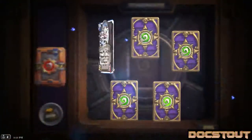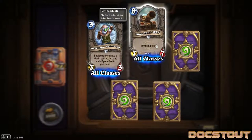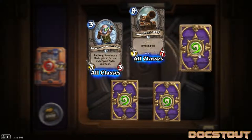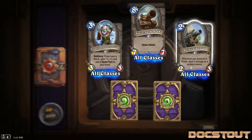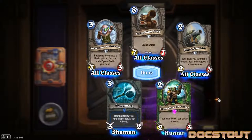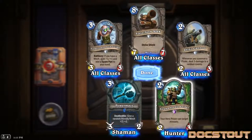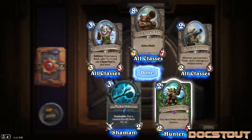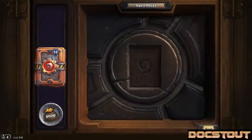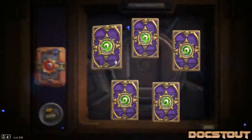Another Tinkertown Technician. Force Tank Max - a 7-7 mech for 8 with divine shield, generic. Ship's Cannon and Power Mace again. And an epic Hunter card - Steam Wheatle Sniper, 2-3 for 2: your hero power can target minions. That's awesome. 16 packs left - they're starting to go faster as I'm getting more duplicates.